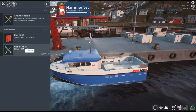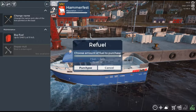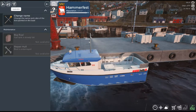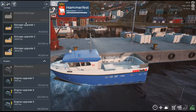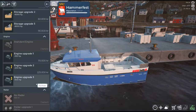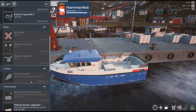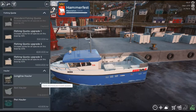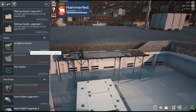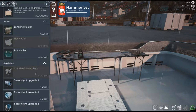Let's repair the hull — let's blow all our money. 15 grand for fuel. So we got the standard storage, standard engine. I can't imagine getting the 300-plus horsepower thing — this thing's going to be like a jet ski. We got all the radar, the gutting table, our standard fishing quota. We have the longliners and the net hauler. When we get more money, we'll get the pot hauler too.